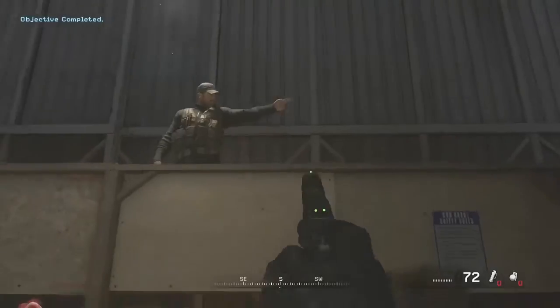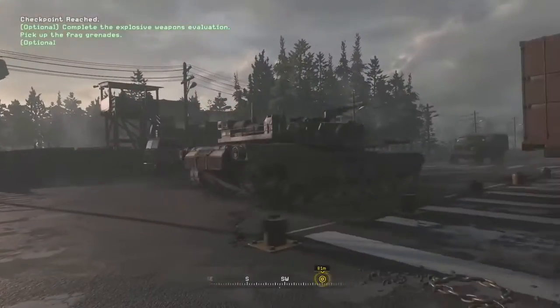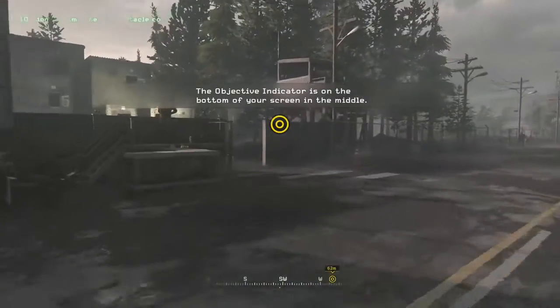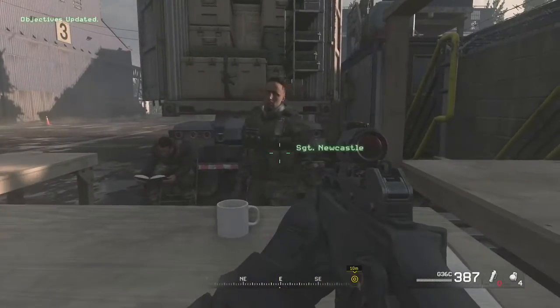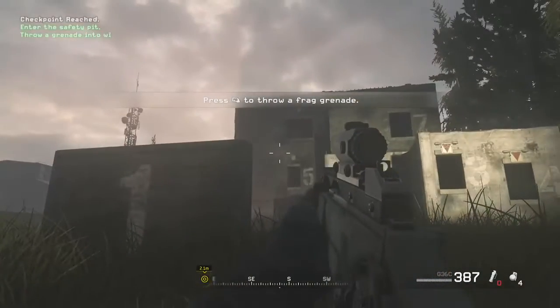Captain Price wants to see you. It's time for some fun with demolitions, mate. Get in the safety pit, Soap. Now throw a grenade into windows two, three, and four.